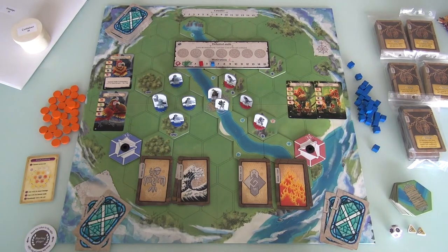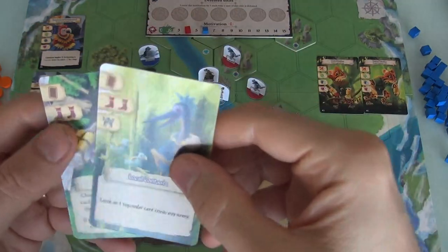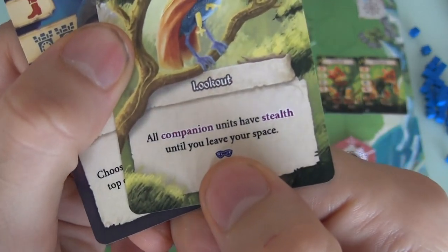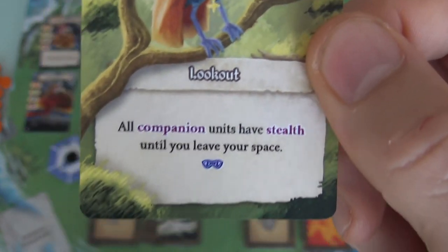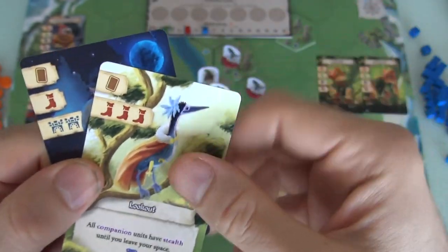So how do we do that? I've got a starting hand of two resource cards — a Lost Missive and a Lookout — and Jen has Local Contacts and a Carrier Pigeon. These are what we can bring to bear to try to stop the fight. These are multi-use cards. I could use the Lookout card for its companion unit stealth action, or I could use it to give myself three movement, or to give myself one influence. My Lost Missive — again, I could choose a companion army unit and force them to discard the top card from their order deck.